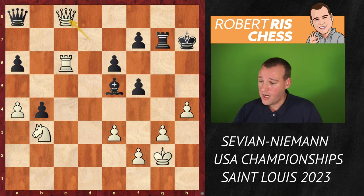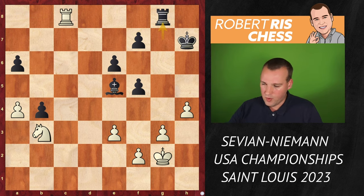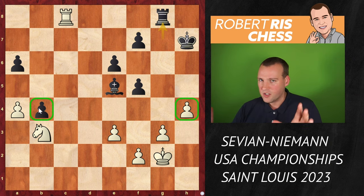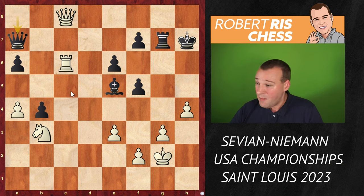This is another interesting moment in which Hans has already declined two repetitions. Now he has the possibility to exchange queens. If you do that, the endgame — if you go for rook G8 — is probably okay because white has an extra pawn on the h file and black has one on the b file, so neither side is able to make much progress. But Hans — look what Hans is doing! He is the entertainer of the US Championships. He played queen A7, keeping the queen on the board.